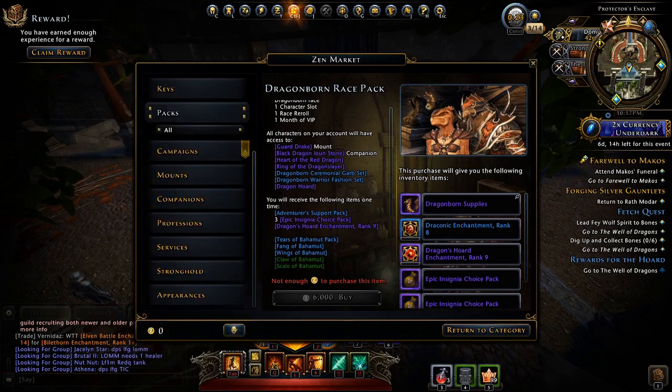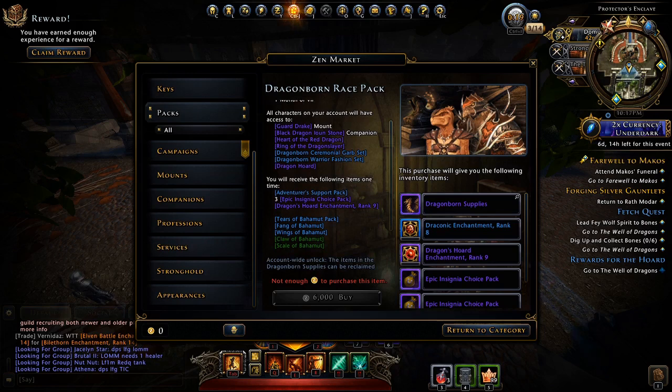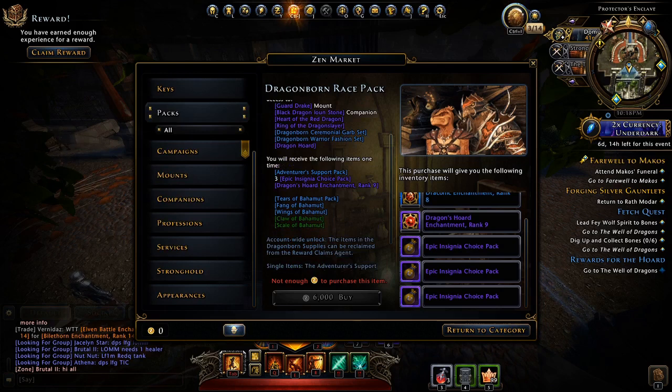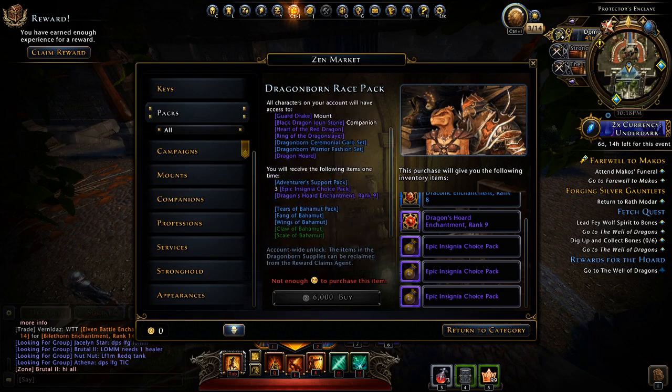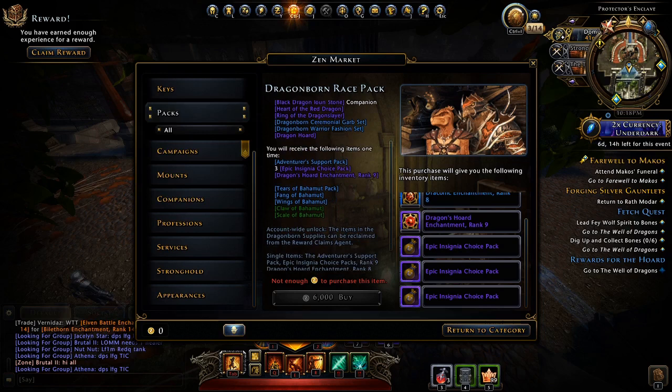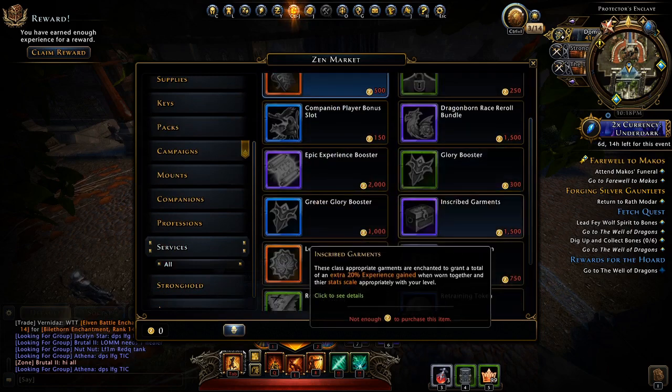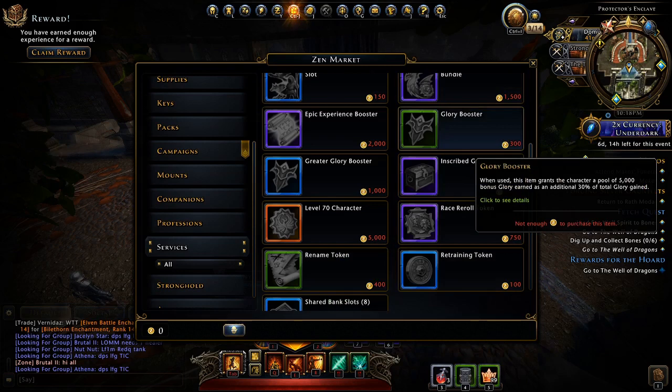Along with the cosmetics and fashion items, the big value of the Dragonborn Race Pack is always having an epic companion, epic mount, and epic artifact ready for each new character — which is pretty clutch. Keep in mind the Dragonborn Race Pack works together with the Race Reroll Token, so you'll need both to actually swap your character over to Dragonborn.